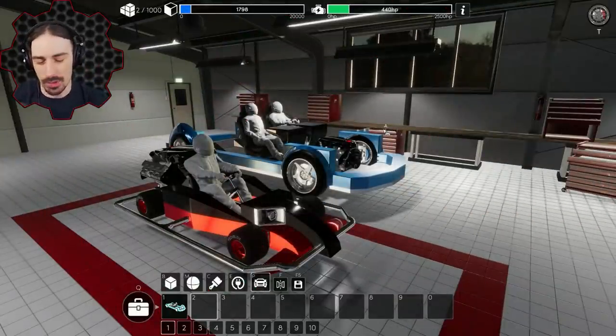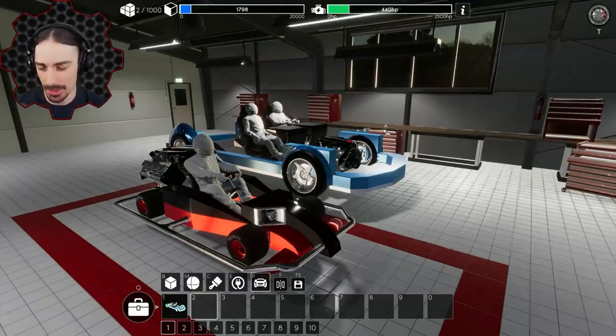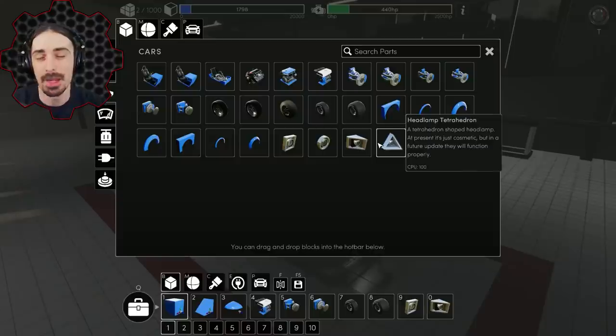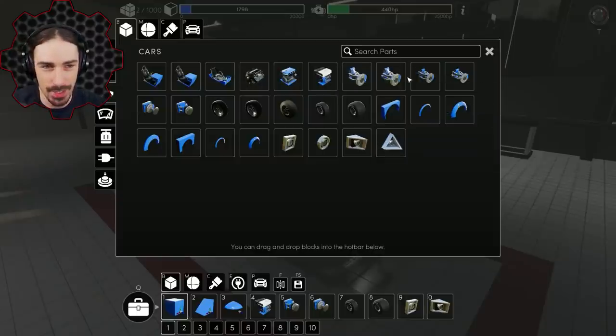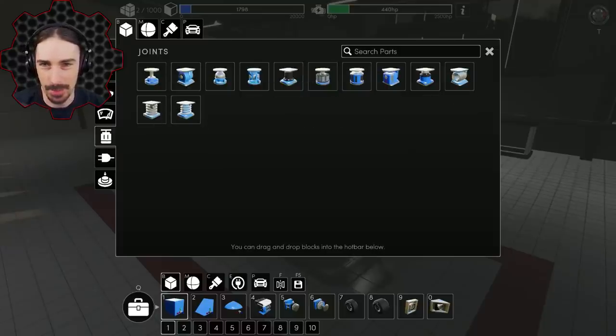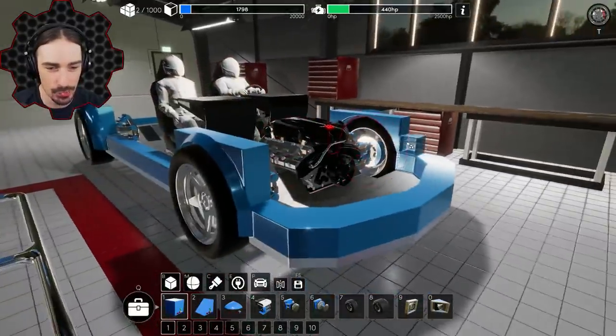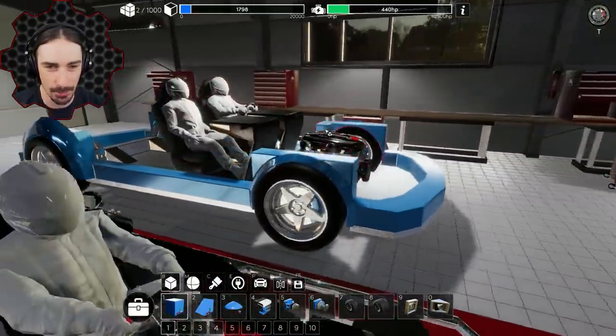Welcome back to another episode of Tech Blocks, the game where you can build a car. It's a game about building vehicles — you've got engines, vehicle parts, wheels, and all kinds of stuff. You can also build mechanical things using all these parts. Last time I built a go-kart, but this time I'm going to use a stock build frame.